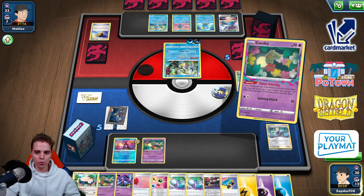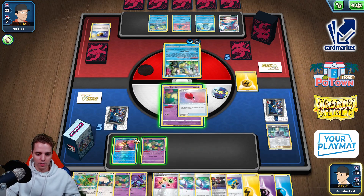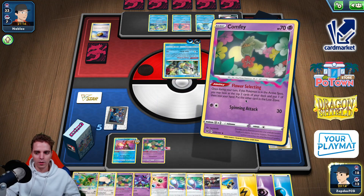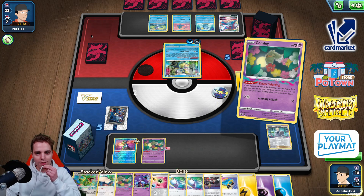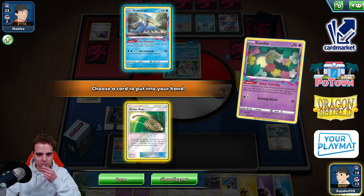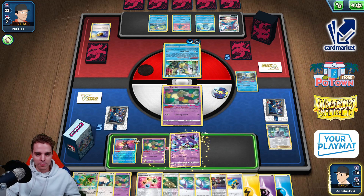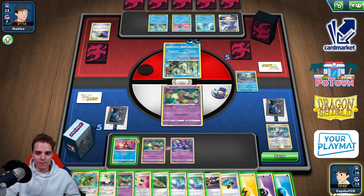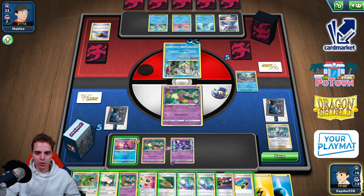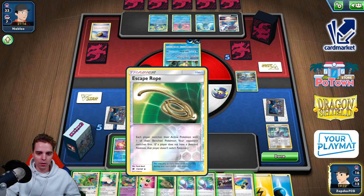We have double Mirage Gate and six in the Lost Zone. Adding Switch cards and Air Balloon, saving the Lightning energy — let me dig a little deeper. We now have eight in the Lost Zone and need more. Flower Selecting — I see a Rope or a Cramorant. The Rope could make it hard for them to get the active position. I'll take the Rope; it's fine. Time for Sableye to strike.